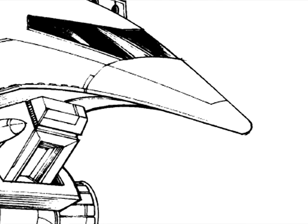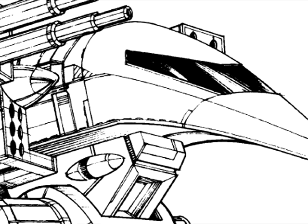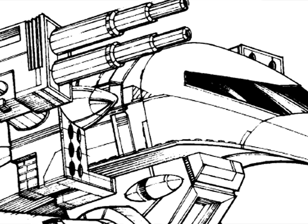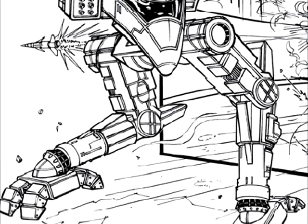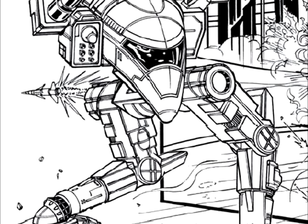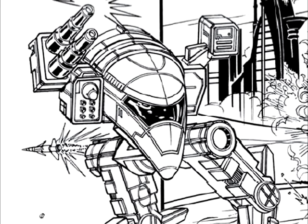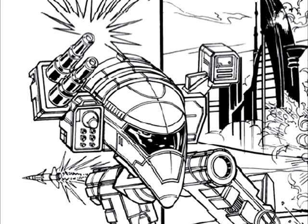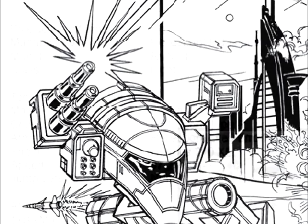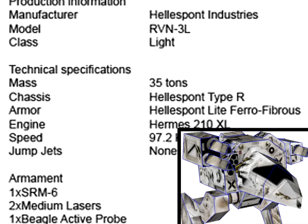Operation 21's mech of the mission is the Capellan Chasey — the Hellespond RVN-3L Raven. First built early in the 31st century, it was originally an electronic warfare testbed. When the Fourth Succession War against the Federated Suns began, Helos decided to rush the design into production. It helped give Capcom forces the advantage thanks to its ECM suite. By the time the Clan invasion had begun, the Raven's design had been finalized with reverse-engineered Lost Tech, including a Guardian ECM, a Beagle Active Probe, TAG Artillery Designator and a Narc Beacon.